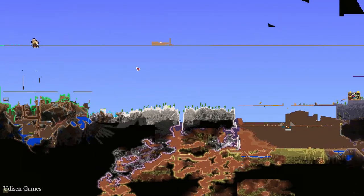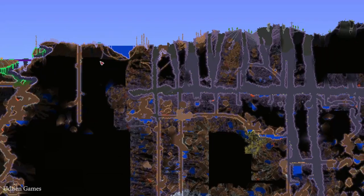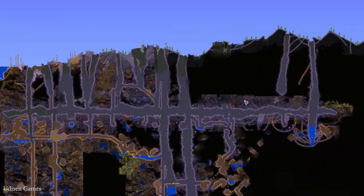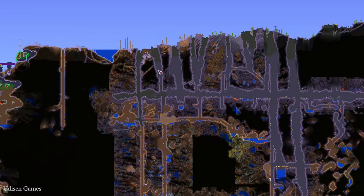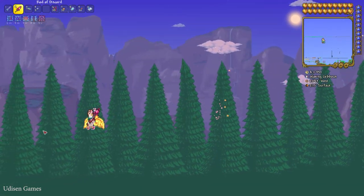We can use 3 different ways to obtain all these plants. The easiest way is to find the Corrupted Biome, which looks like on my map — something very grey and ugly and evil. So why not go into this evil biome?